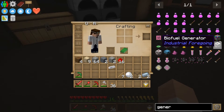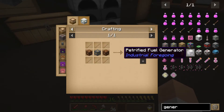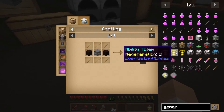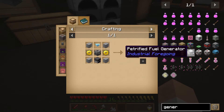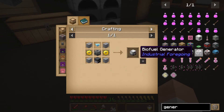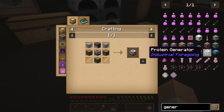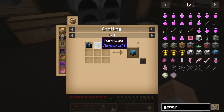Generator — there we go. There's actually a couple different generators listed in here, and a petrified fuel generator. Looks like that has something to do with Thermal Expansion and uses Thermal Expansion parts. It must be some kind of Integrated Dynamics generator.